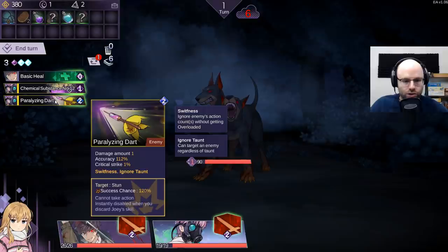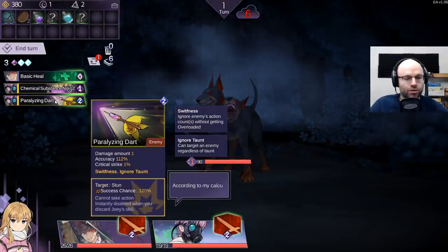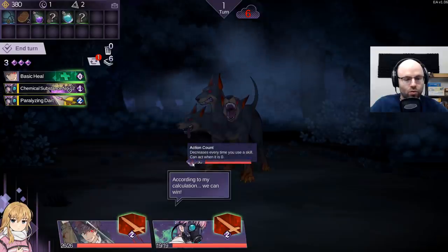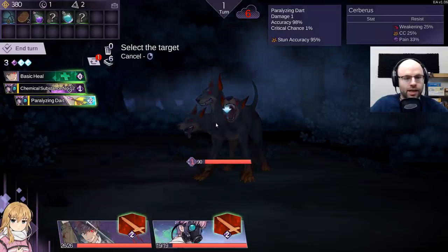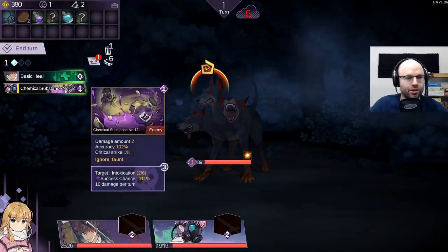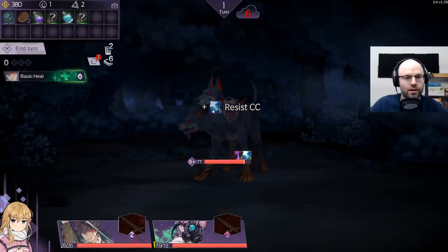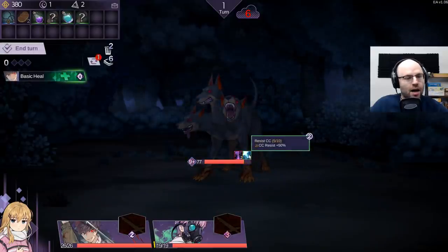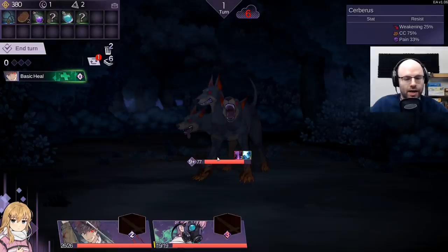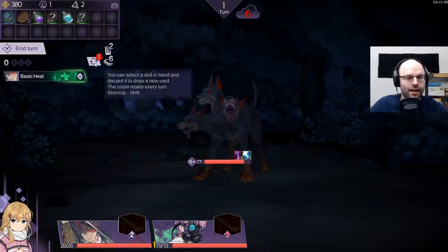Swiftness ignores taunt and has a 120% stun chance, which is very valuable because we don't want to have him attack. So send him - we have stunned him. He cannot take action. Then hit him with the chemical substance number 12 - that's 10 damage per turn. He has resisted CC. I don't know what that means, but that's okay. He is no longer stunned, so we only stunned him for one action, but that's fine.